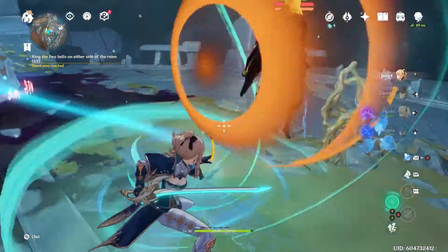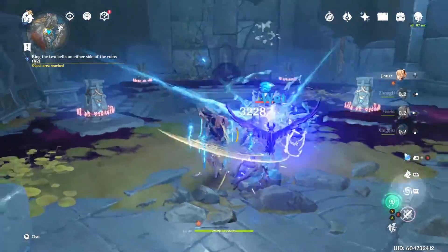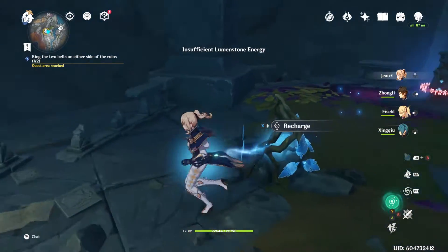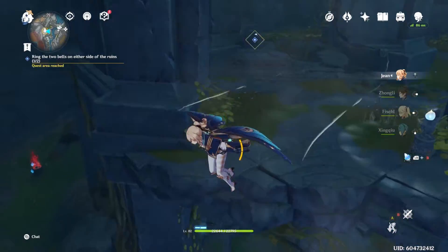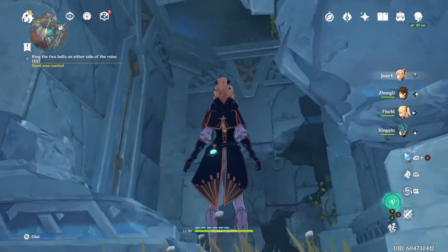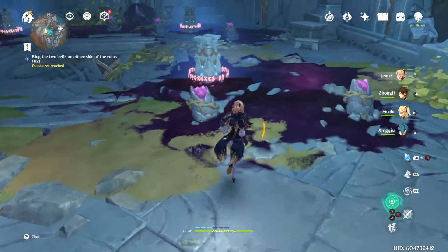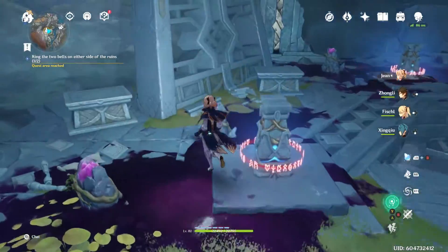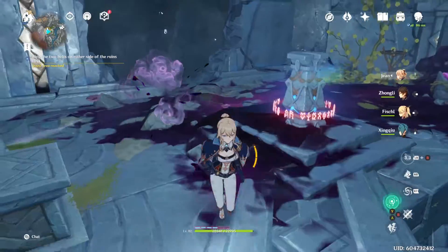Don't worry, you can take care of that. First you're going to want to kill this abyss mage so that you can unlock this device right here. But if you don't have the energy to charge it, you can jump right down to where you left the sealie and recharge your energy from it. Then go back to this vine and light it with your energy.